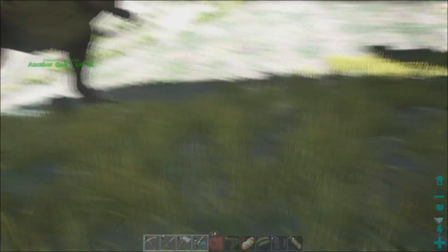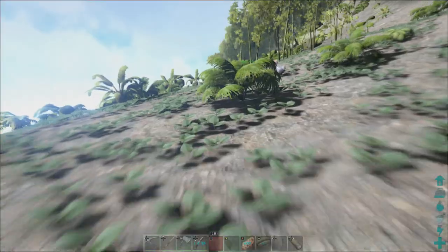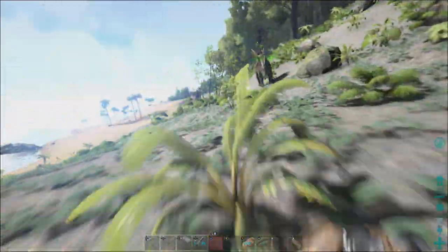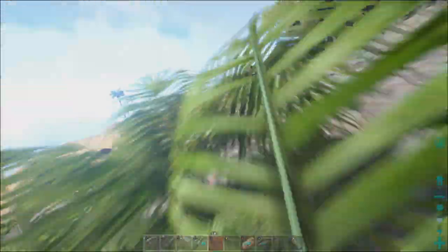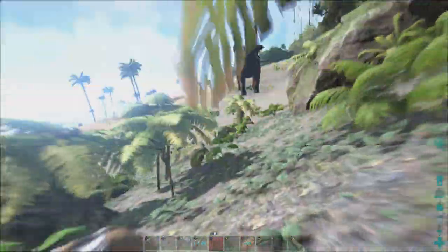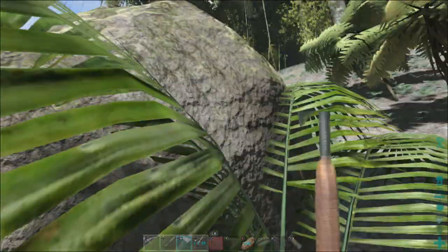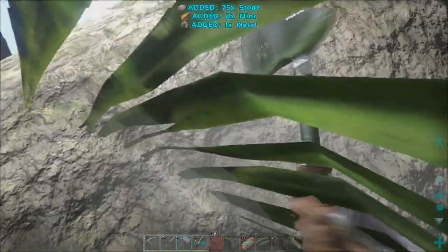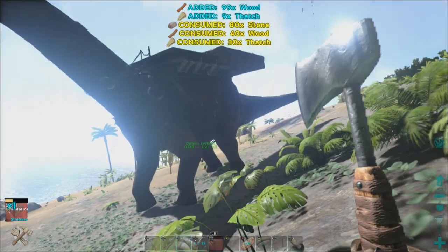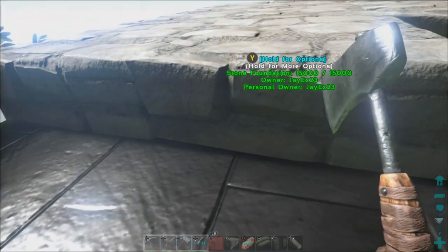We're just going to need one more foundation. Then after the foundations, we're going to go for some ceilings to show you guys how to expand the platform, and then we're going to go for some walls and forges, and maybe even a smithy up there. I might actually start transforming my base to metal, which would be pretty cool. But I think stone looks cool — I think it looks a bit more realistic with dinosaurs, you know, having stone around. Not that humans and dinosaurs existing is particularly realistic, but it just suits the style a little bit more.